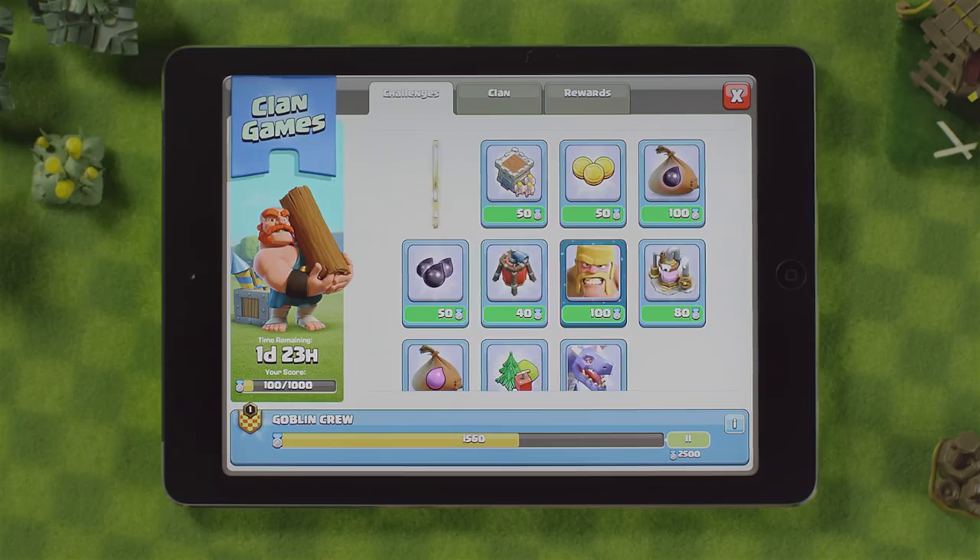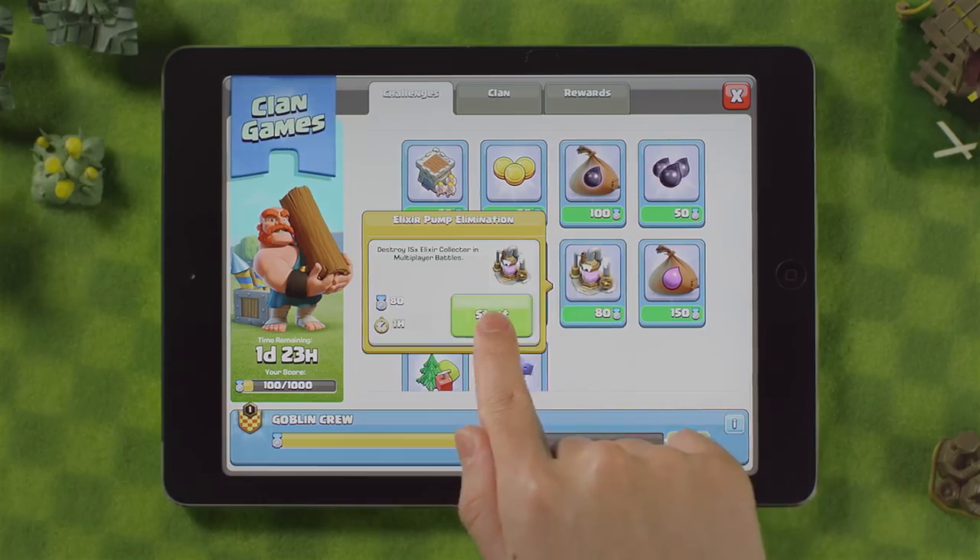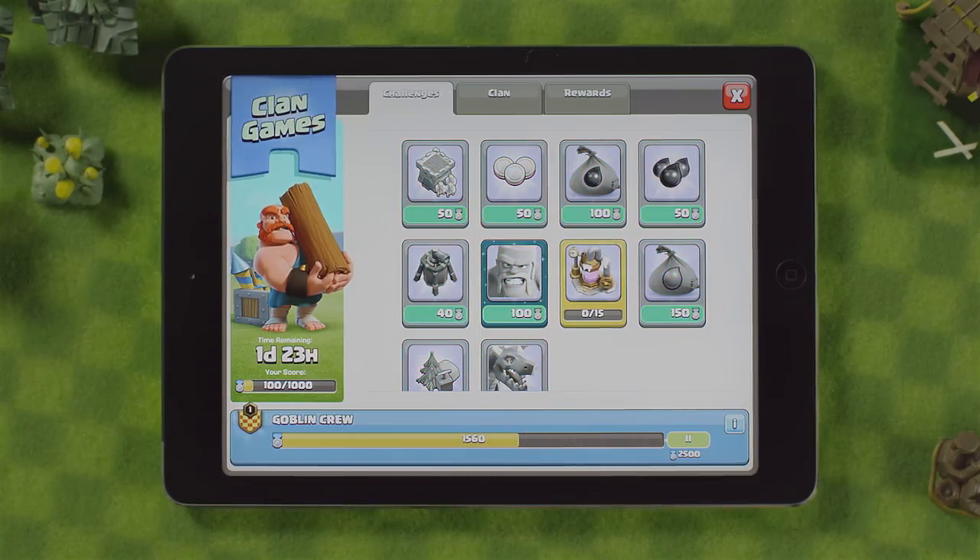When you're done with the challenge, the points will automatically be added to you and your clan's points. Now you can pick a new challenge. When your clan gets to the end of the point meter, your clan moves on to the next threshold, and the points to achieve increase.